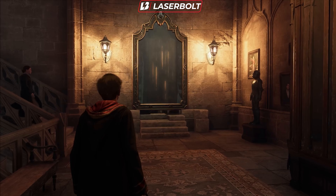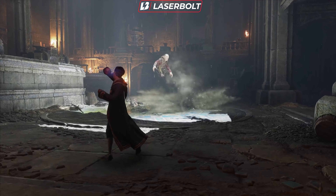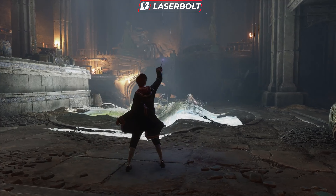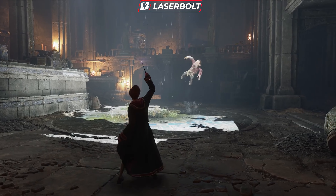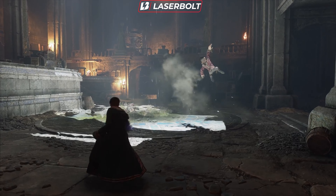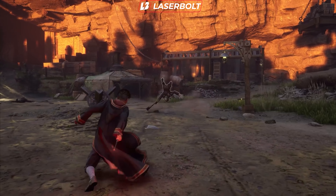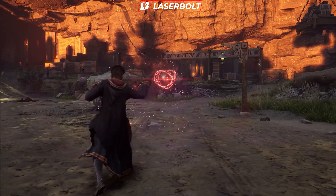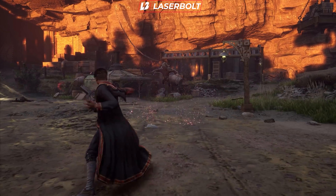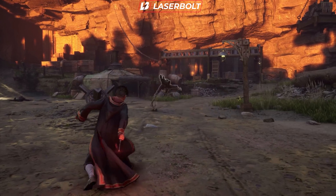The next spell is called Descendo. This is going to be a very special spell — I think it'll combo extremely well with other spells. As the name suggests, things are going to be descending. It's a brutal combat spell that allows you to slam objects or people down to cause significant damage. Think about using Wingardium Leviosa to levitate enemies in the air and then casting Descendo to slam them to the ground — a really cool and powerful combo.